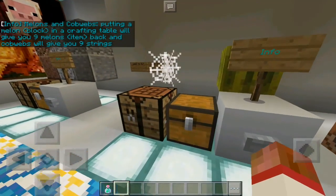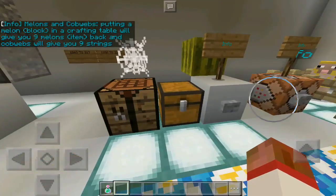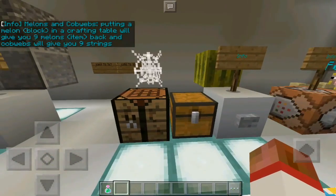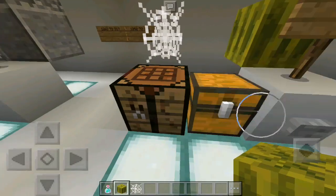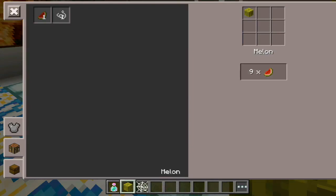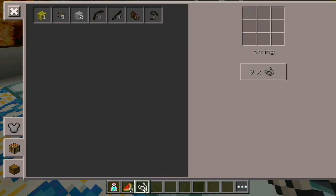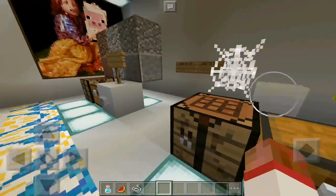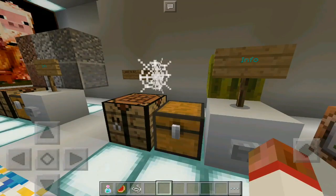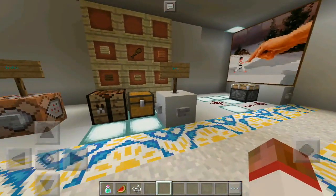Melons and cobwebs: putting a melon block in a crafting table will give you nine melon slices back, and cobwebs will give you nine string. I craft this and go to the crafting bench — nine melons, nine melon slices. And if I go here, I got nine string, which is very useful in case you guys want string to craft a bow or something else.